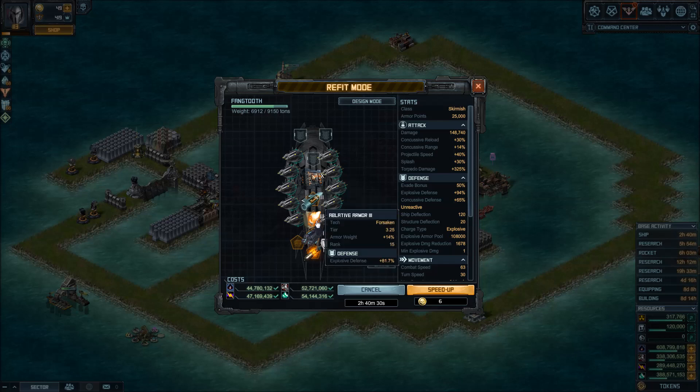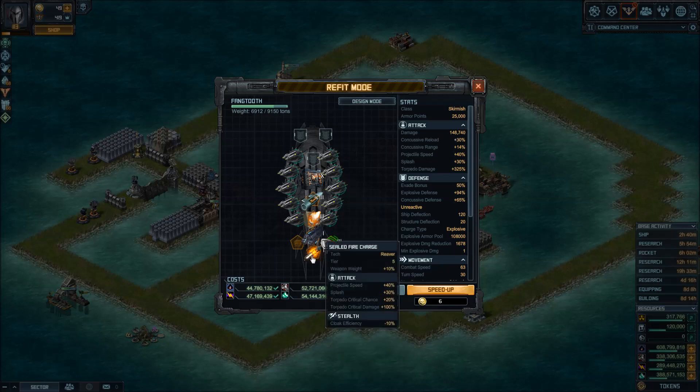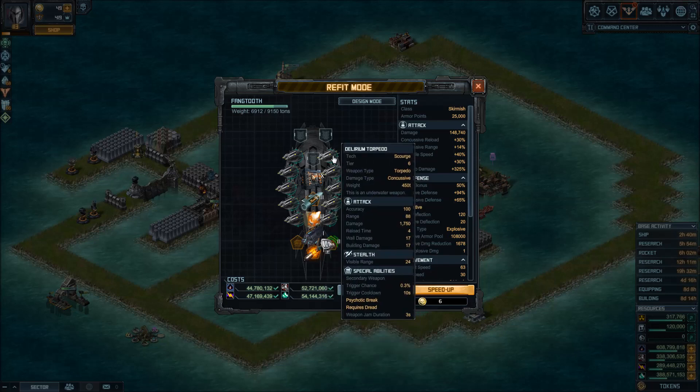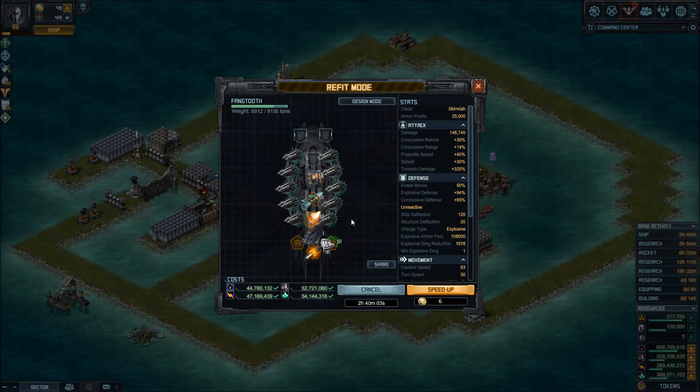No changes on the ablative armor tree. No changes on the advanced torpedo tubes, except that Kick's Eye fix resolved the display issue and the damage is now showing properly. No changes on sealed fire charge — I still recommend that special. No changes on the recommended torpedoes: Delirium is the top choice, and if you don't have Delirium, the Charon torpedo is a good second option.